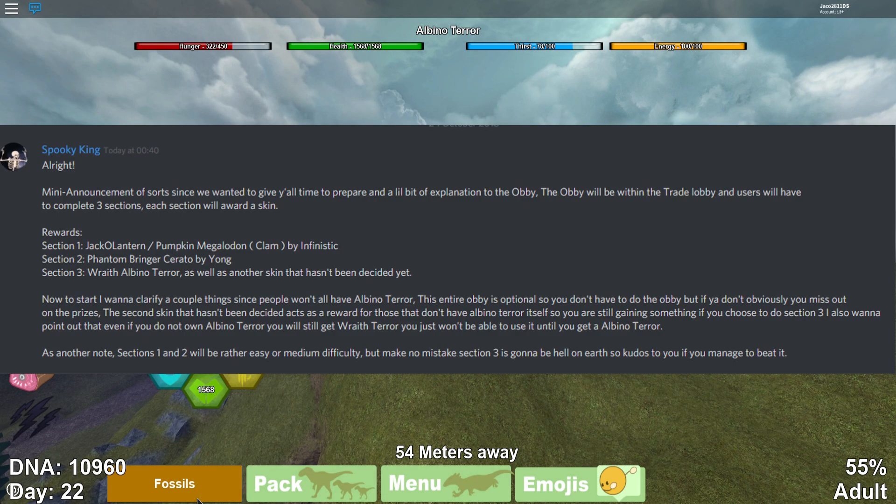Mike said: 'Mini announcement of sorts — since we wanted to give y'all time to prepare — a little bit of explanation to the obby. The obby will be within the trade lobby and users will have to complete three sections, each awarding a skin. Section one: jack-o-lantern slash pumpkin megalodon clam by Infinistic. Section two: phantom brine ceratosaurus by Young. Section three: wraith albino terror.'